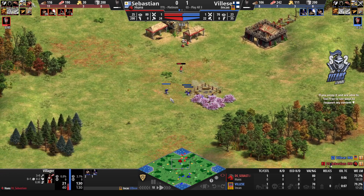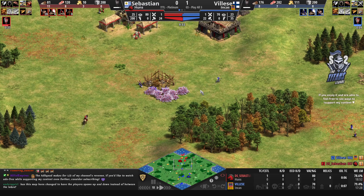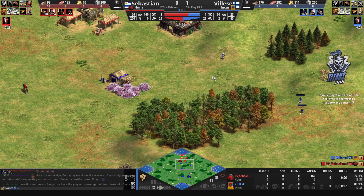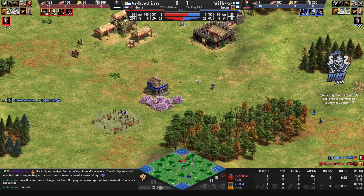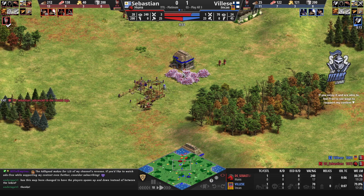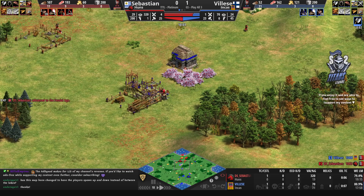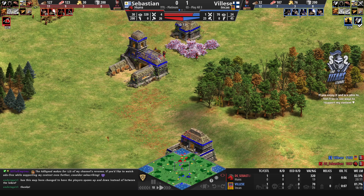Could be any control for Vileza — he wasn't able to get the villager down but he did chunk a lot of HP off. He brings a bunch of forward villagers. Remember the Incas get a 15% stone discount — in the past villagers were affected by infantry upgrades from the feudal age, so it was very common to see the Inca trush. These days it's not quite as common. He's drawing attention away from the villagers so he can get the quick walls up. He gets the archery range and the two remaining villagers go for a tower on the right-hand side.